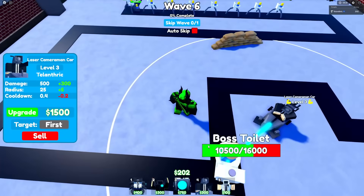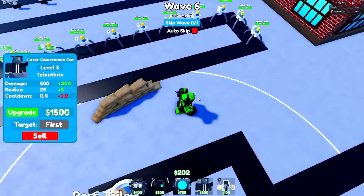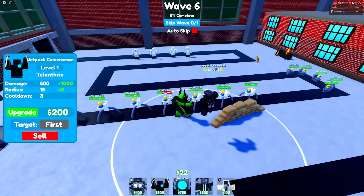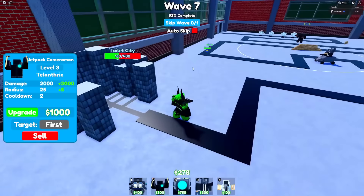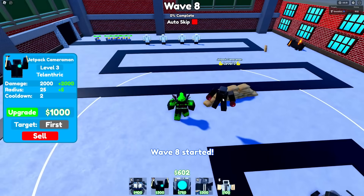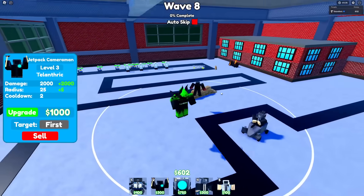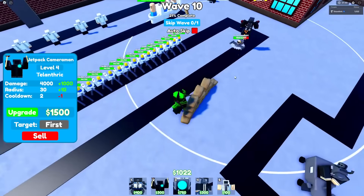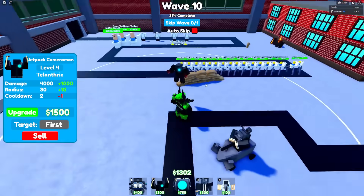This is a pretty bad start, but I think with the jetpack cameraman in the back area we could definitely win. He starts out with 500 damage, which is almost enough to one-shot a spider toilet. This actually isn't too bad of a start anymore, even though the toilet city did lose a lot of health. We're definitely gonna wait for the jetpack cameraman to be more upgraded before upgrading the scientists. Buzzsaw toilet is here — he's not gonna be able to stun the jetpack, and it's already pretty low. The laser guy got it.